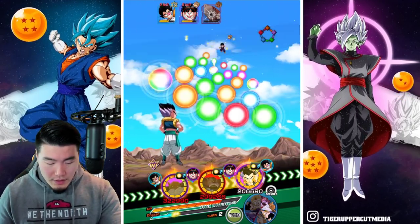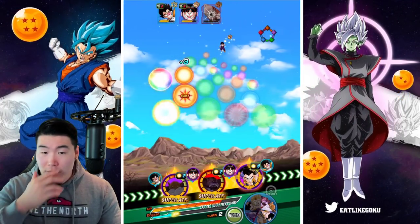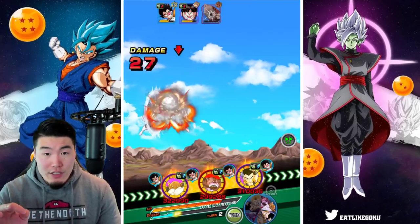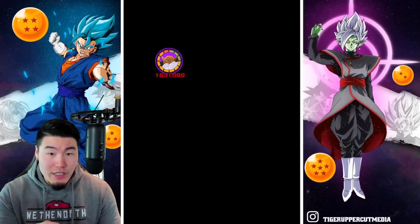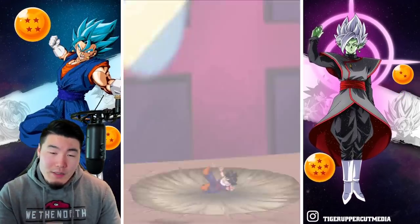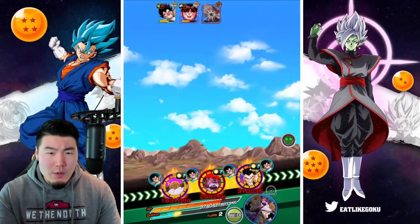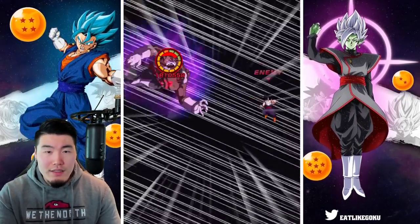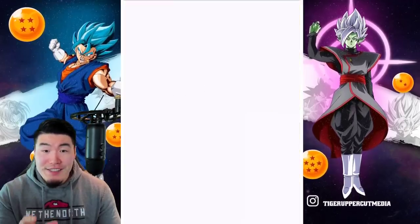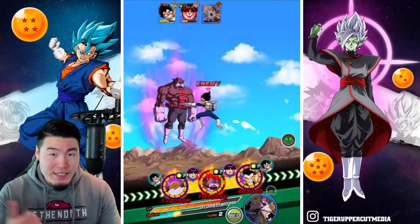Let me actually check the defense real quick — yeah, good defense all around, especially with the Icarus active right now, so we shouldn't be taking any damage. Everything for this guy should be double digits. The STR Topo might still take some damage, but not a ton. And Gotenks should be pretty good as well. Look at that — just double digits. Even without the Icarus, I'm pretty sure INT Topo would still be taking double digits just because he's guarding against all attacks.